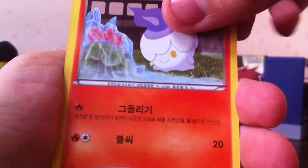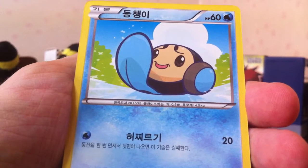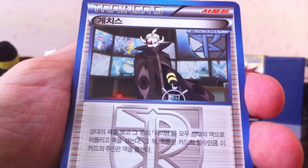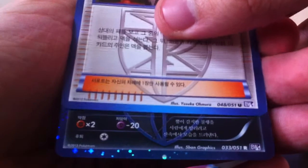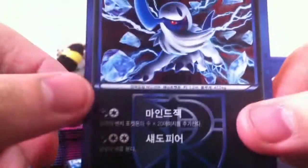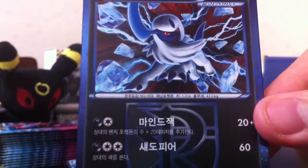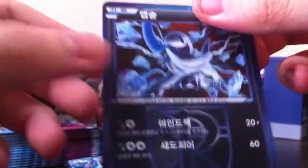These packs don't seem to be too bad to open so far. Litwick. Lanturn. Tympole - I just said Palp, not Palpitoad. Ghetsis - who's only an uncommon in these sets. He's a rare holo in the English sets, I think, if I'm not mistaken. We got another rare - that was fast! Rare dark type - Absol. This is a really good card. Him and Kyurem are the two best non-EX Pokemon in this set, hands down. Really cool. Why am I sleeving? You don't get a sleeve - you're not an EX. Sorry Absol.